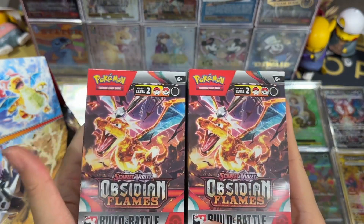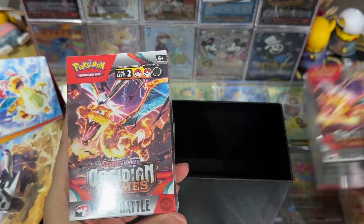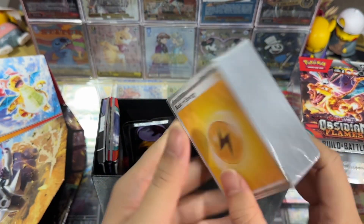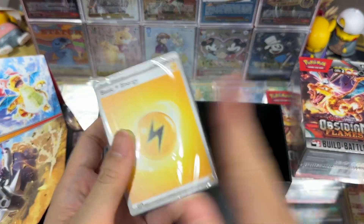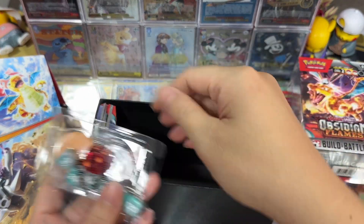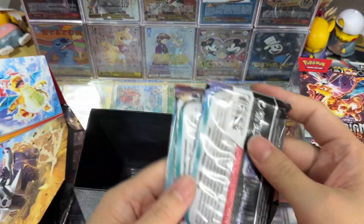It's still looking very good for the Obsidian Flame because of the Charizard artwork. And then you have this massive deck whereby you have all the energy cards and I believe the trainer cards inside as well. Condition marker as promised. The dice. And three additional packs here.